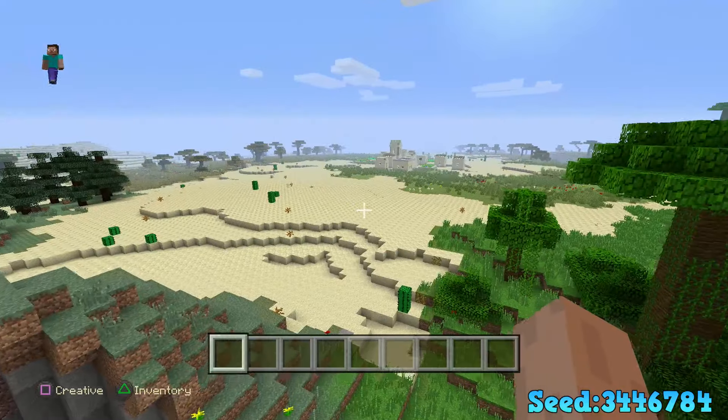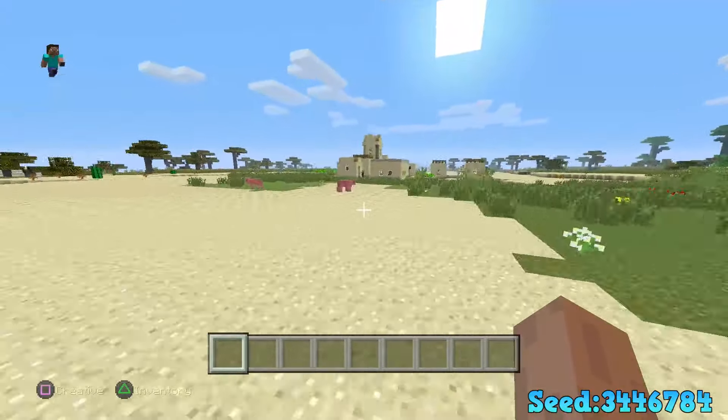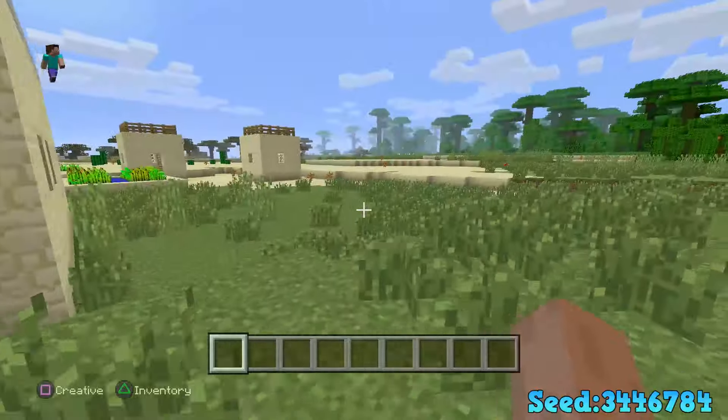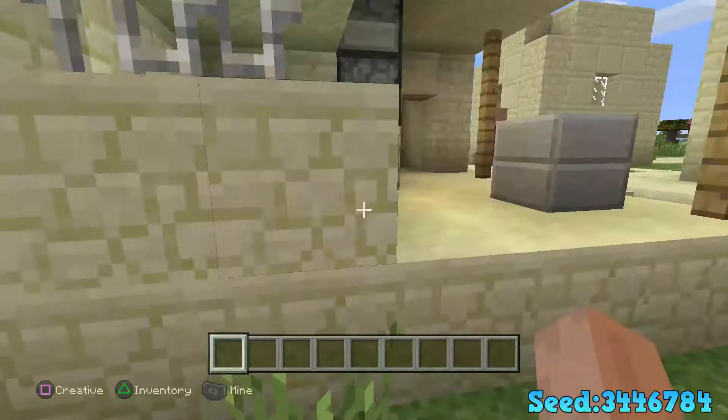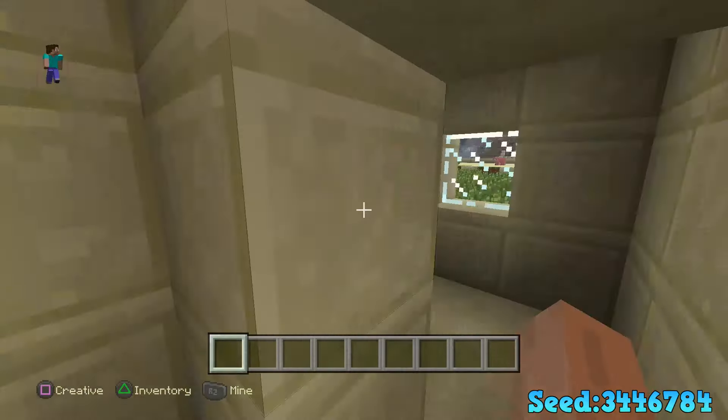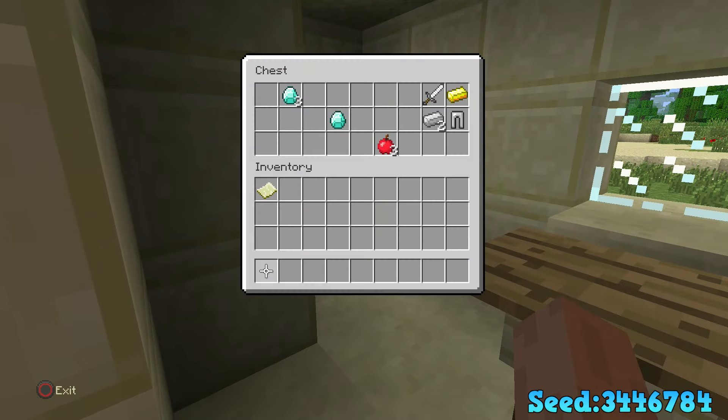The next thing you're going to run into is a village. When you get to this village, you're going to notice there's going to be a blacksmith. You want to go to the blacksmith, go inside the chest, and boom — four diamonds right off the bat. You can just take them, along with three apples, some pants, gold, iron, a sword, and an empty map.